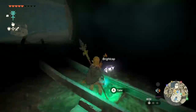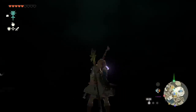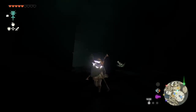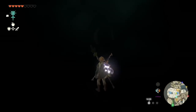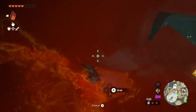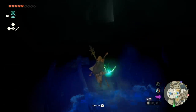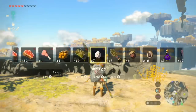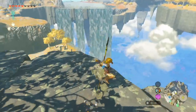I had the bright idea — if you'll pardon the pun — of slapping a bright cap onto a shield, and yes, it does glow, but so unbelievably faintly as to be completely useless. It lights you up, but that's it. Using ultrahand or fuse actually produced more light, which was also a really handy technique if you've run out of bright blooms — though never run out of bright blooms. And finally, if you slap a bird egg onto a shield and shield surf onto it, it breaks.